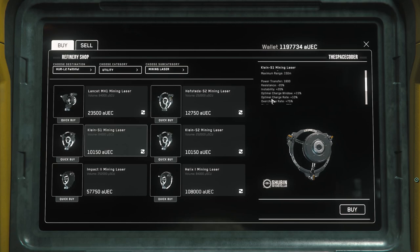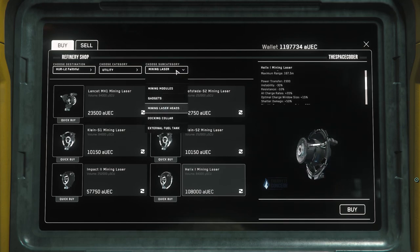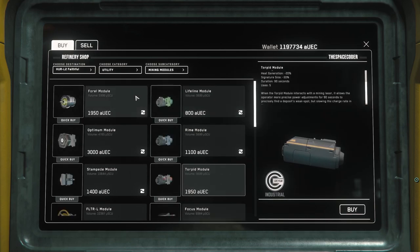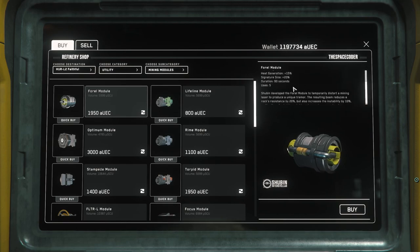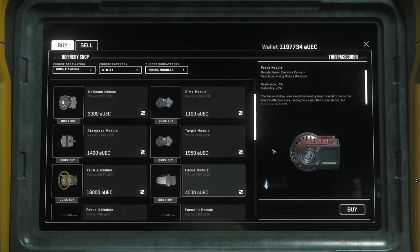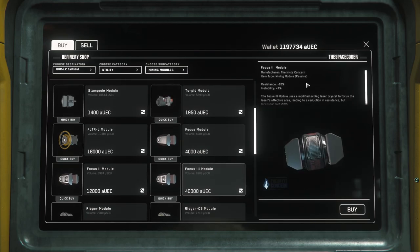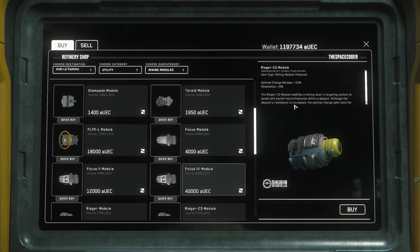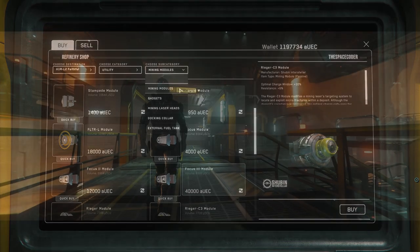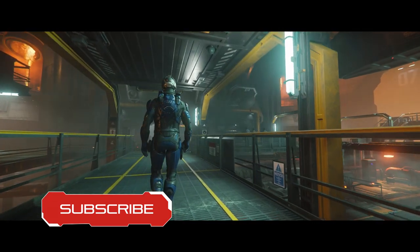Now let's talk about loadouts. The most important part is the mining laser. The stock laser is okay but you will want to upgrade it as soon as possible. At the time of recording the most widely used laser is the Lancet. Better lasers also allow you to equip more mining modules. Mining modules are small components that allow you to further tweak the properties of your mining laser. They fall into two categories: passive and active. Passive modules are active permanently, while active modules need to be activated — they have a limited duration and number of charges before they are spent. I recommend using the Filter module and the Focus module especially if you're using the Lancet laser. Mining lasers and modules can be purchased at refinery stations and some ship component stores. Note that at the time of recording mining modules are lost when the mining ship is reclaimed, but this is very likely to be fixed soon.